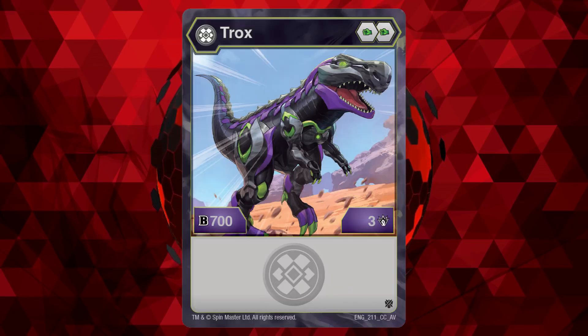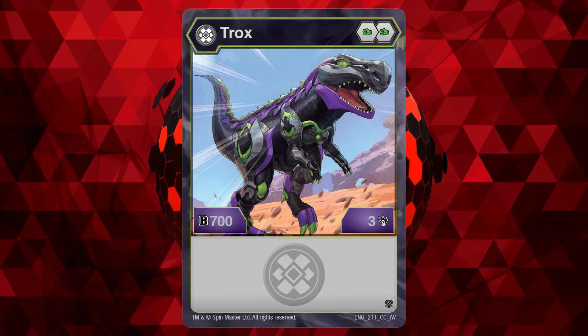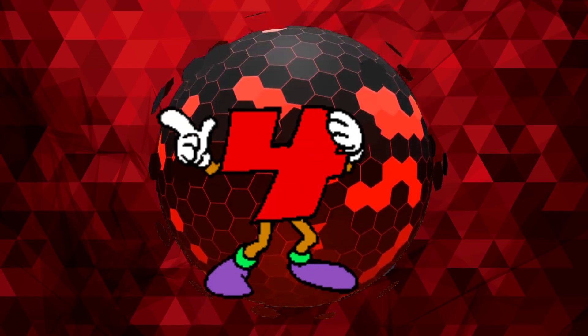Number 5: Darkest Trox. This Bakugan reminds me of something we would have seen back in the Battle Planet format. Unfortunately, this came out in the Armored Alliance format. The 700B power is just a bit under the 800 we want to see, which is disappointing, and the cores it brings do not help it much.